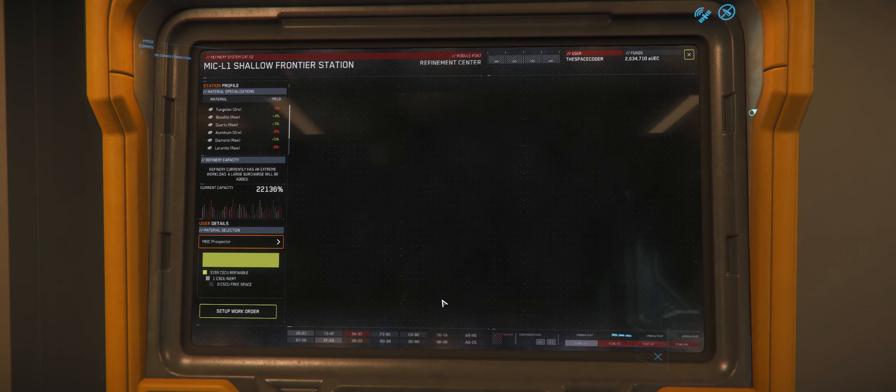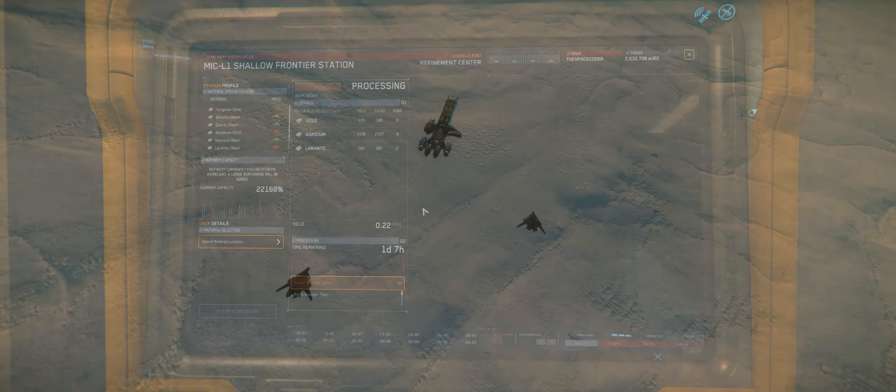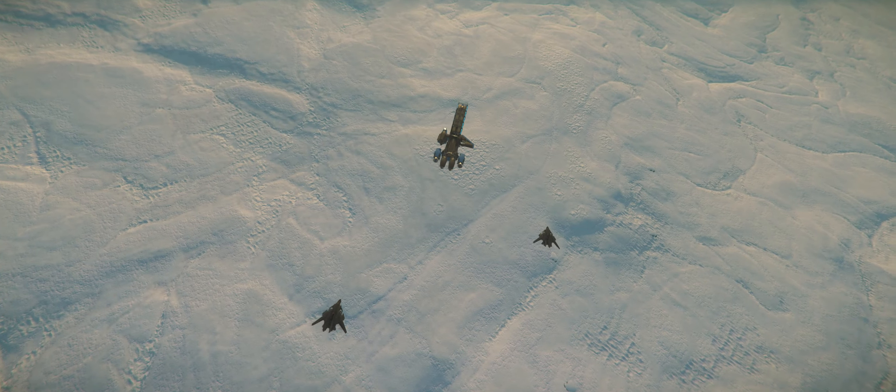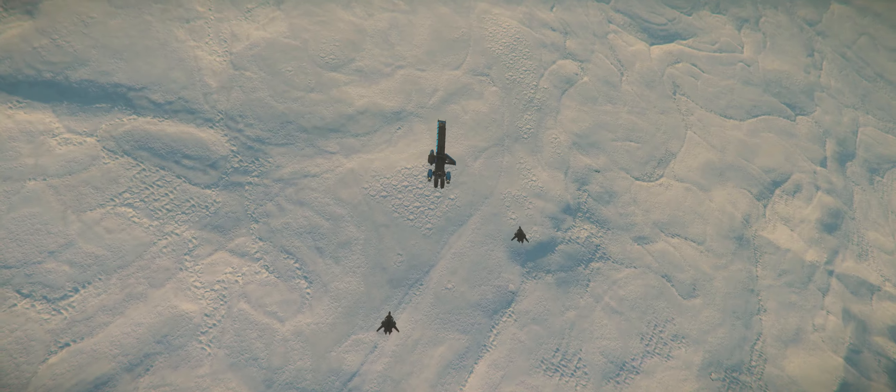Once your refining job is created, it will run even while you're logged out. You can also create multiple jobs at one or multiple refineries. Once completed, you will get a notification on your HUD and the refined materials will be waiting for you to pick them up. Now here comes the risky part of refining: you have to load your processed materials on a cargo ship and fly them to a landing zone to sell them. This exposes you to game and server crashes and piracy.